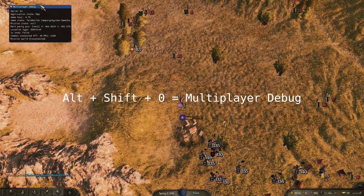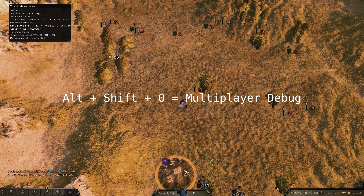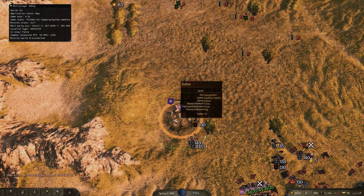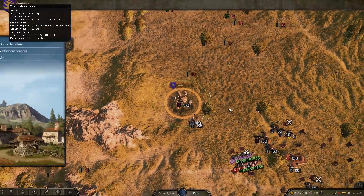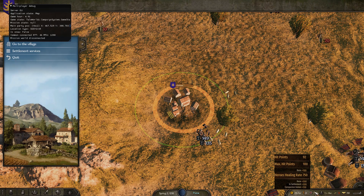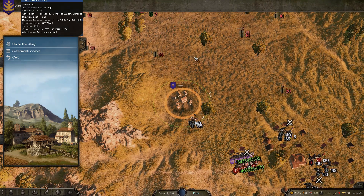I've also brought up the Multiplayer Debug menu, so you can track the game time here. Currently it's at 4.8, so that means I'm close to a Healing Tick. The Healing Tick happens at the hour, so at 5.00 there'll be a Healing Tick shortly after. I'll just wait for that because I'd like to be on maximum health. It's also more efficient because you spend less time healing if you know you're going to get a tick soon.